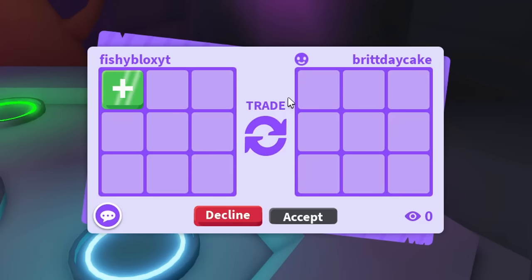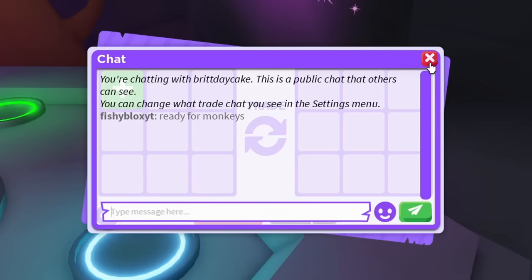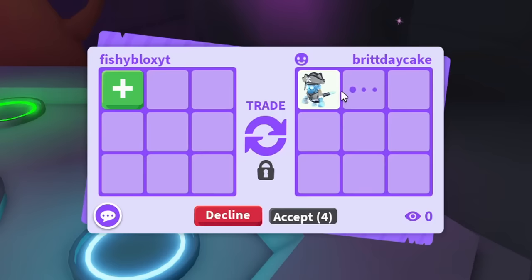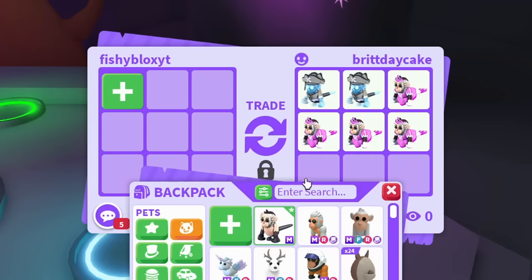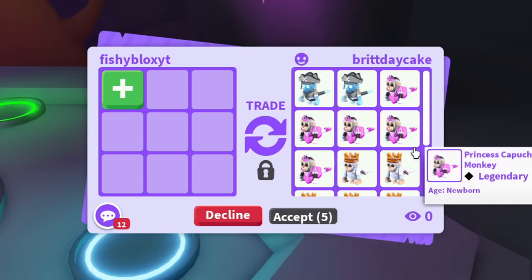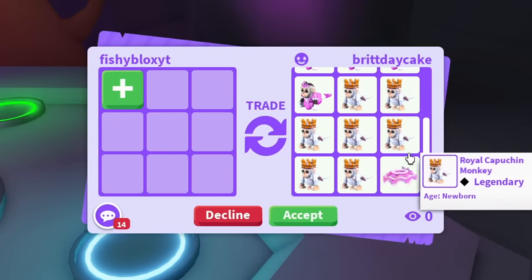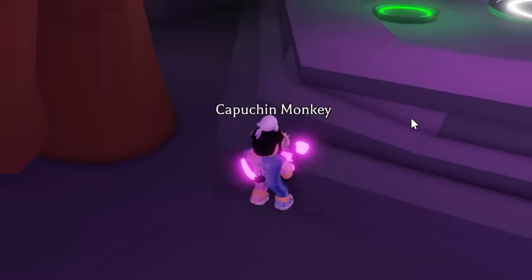For method number two — me and Brit recorded a video for her channel, make sure to check it out. She's going to give me the extra monkeys she got, which is going to help me so much. I asked for all the monkeys and the toys to make them. We got one extra Pirate Ghost — now we have two of them — and a ton of Princess ones. We have enough for the Royal monkeys now. Shout out to Brit — this is so helpful!